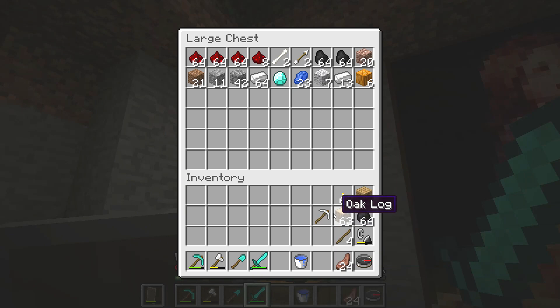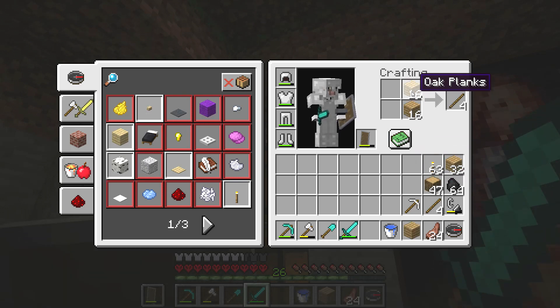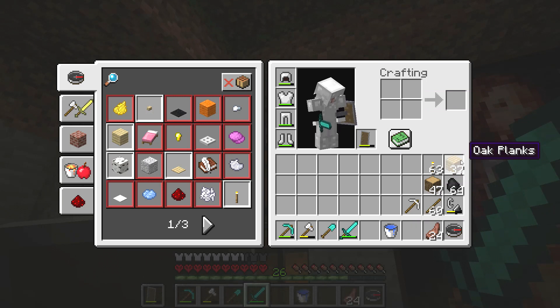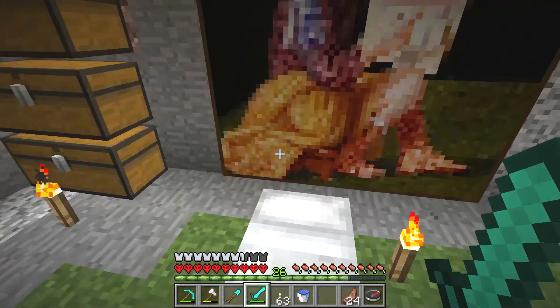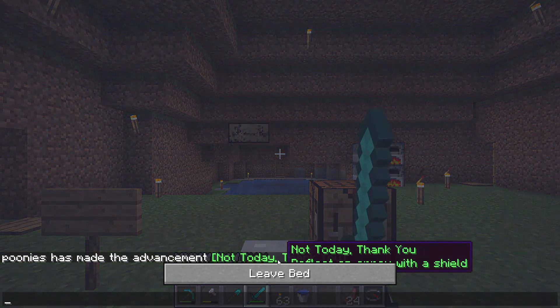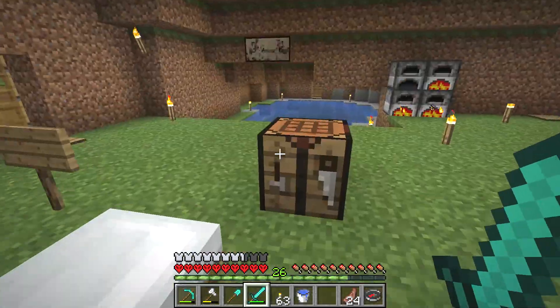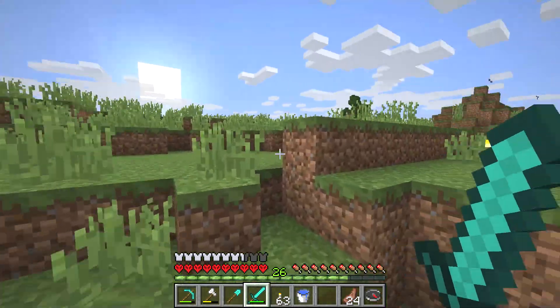Now I have lots of crappy items so I'm gonna clean those up. Get more sticks. Now I go to take a shield and go to the bed. I got an advancement: 'Not Today, Thank You' — deflect an arrow with a shield. Very nice. So I go outside now and what do I see? I see the sun — it is very nice.